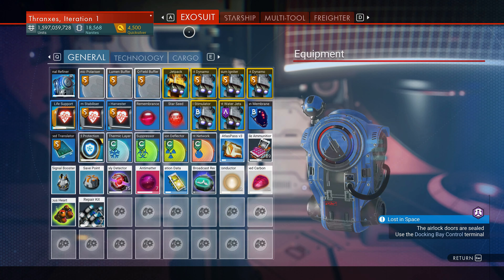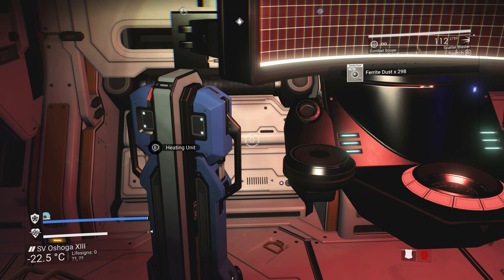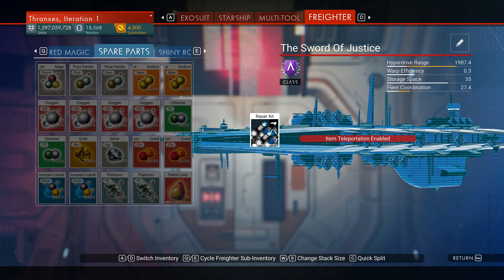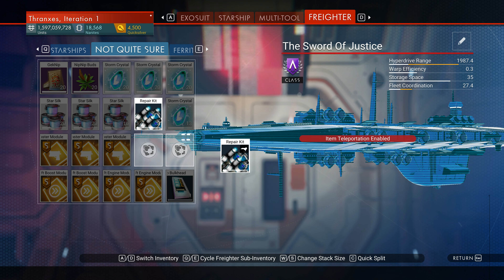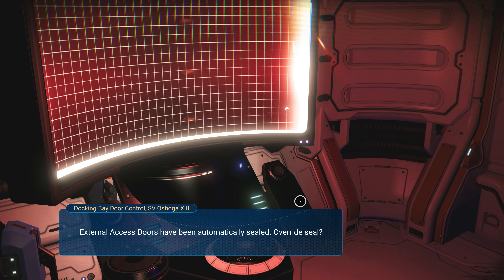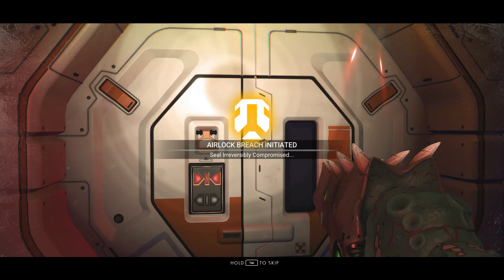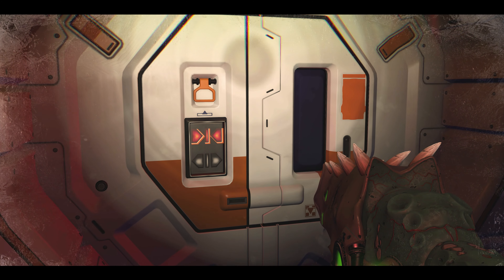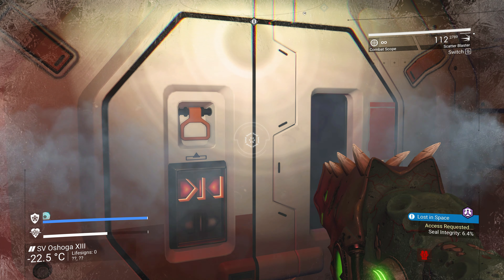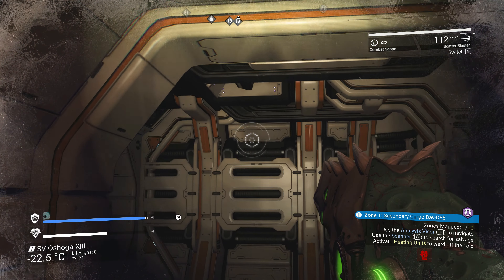Repair kits! Big fan — huge fan. I wonder if I can remember where I put the other ones. Let's access docking bay control. Severe incident — total lockdown. I think we should totally unseal the door. Access requested — no turning back. Let's see if we can figure out what happened to this ship.